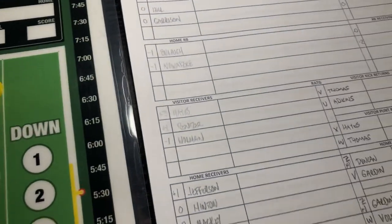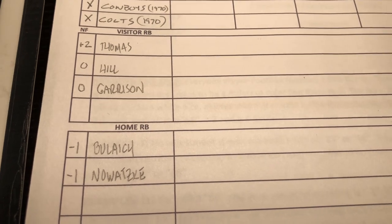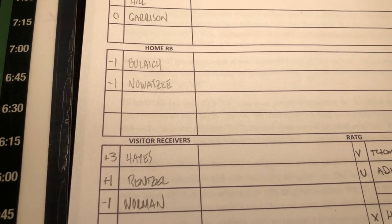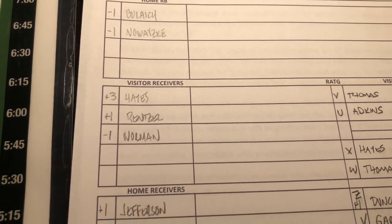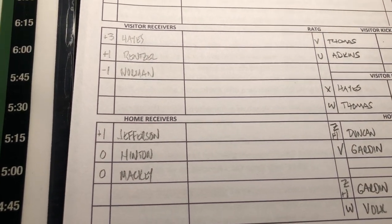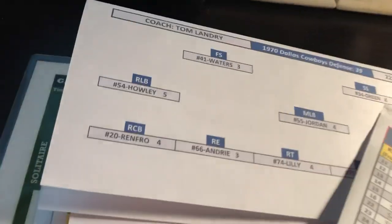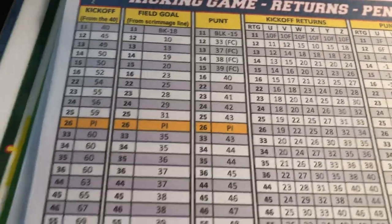I've already set up the score sheet for both teams. For the Cowboys: Dwayne Thomas is plus two, Calvin Hill and Walt Garrison are zeros, Norm Boulash is minus one, Nawatsky is minus one as well, Bob Hayes is plus three, Lance Renssel plus one, the tight end minus one. You can also see how the Colts receivers shake out. For kicking, all kicking is done from the same chart.